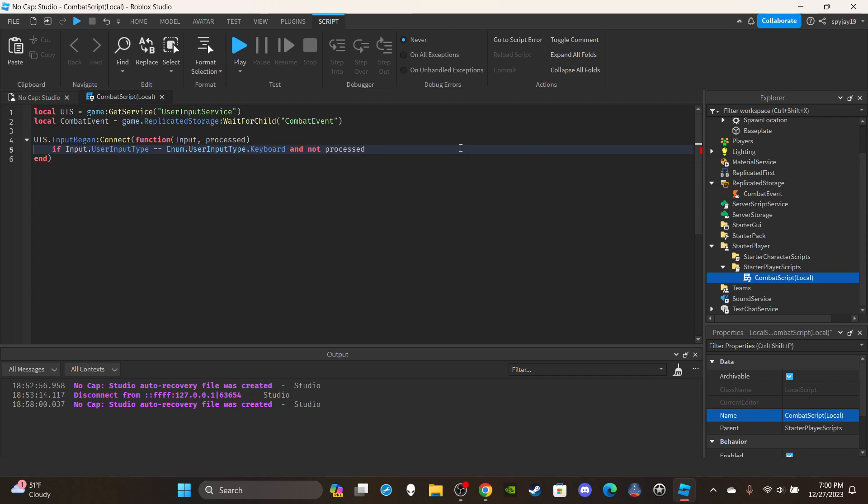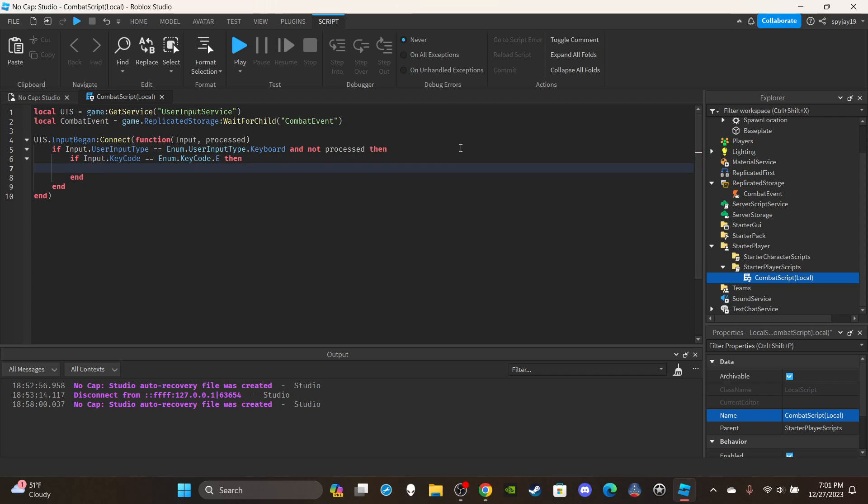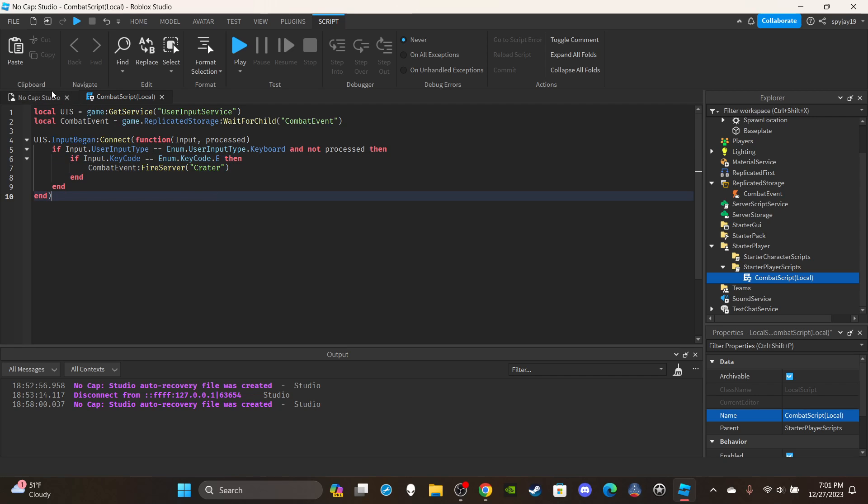Inside the function, check: `if input.UserInputType == Enum.UserInputType.Keyboard and not processed` — the 'not processed' ensures the player isn't typing in chat. Then check the key: `if input.KeyCode == Enum.KeyCode.E`. Inside that, fire the server: `combatEvent:FireServer('crater')`. You can use whatever name and keybind you want.